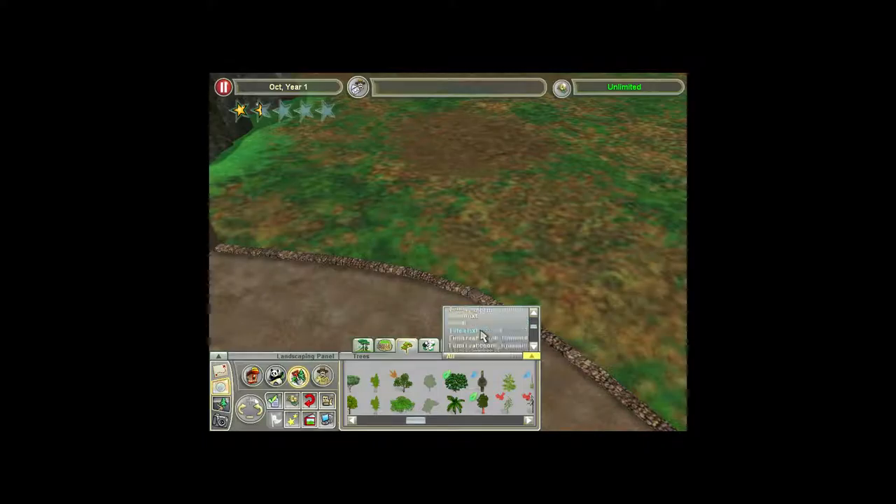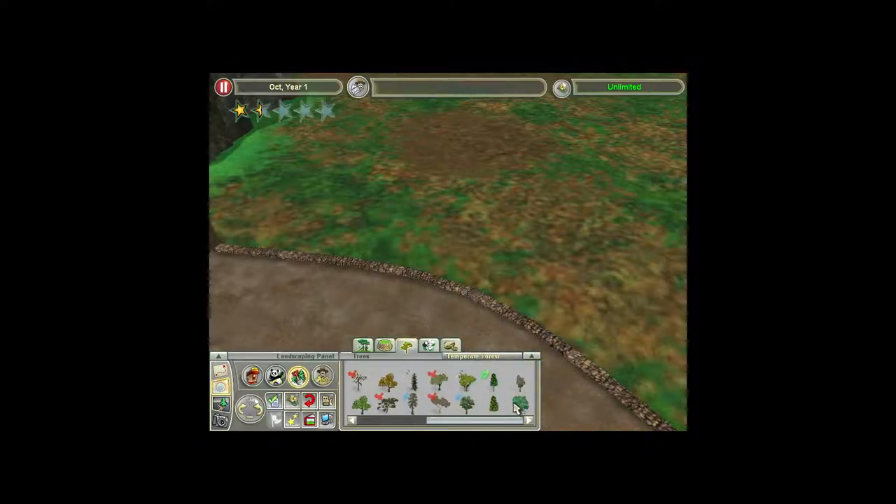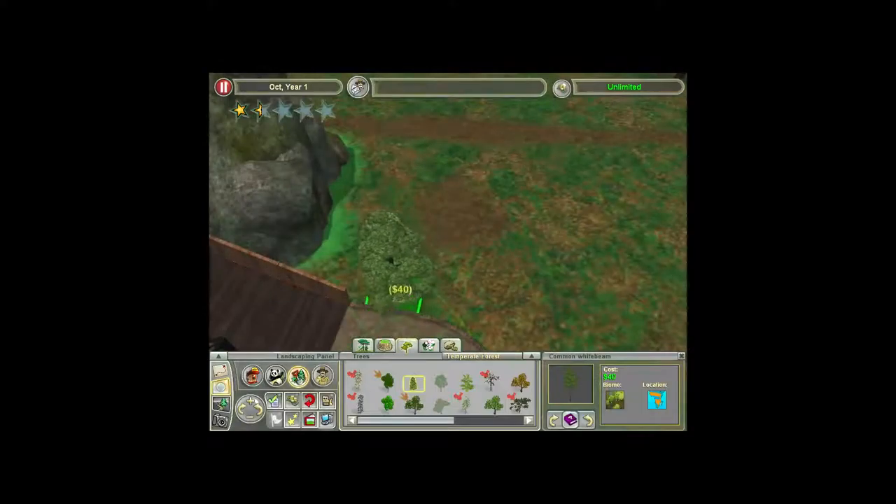I'm just going to get this tree that I need — this hazel. These are the white ones, and these are what I want.